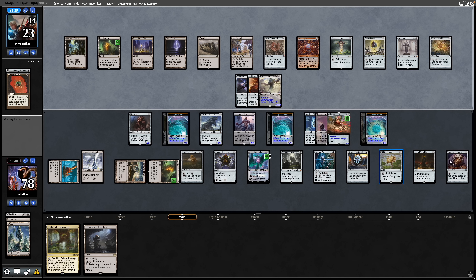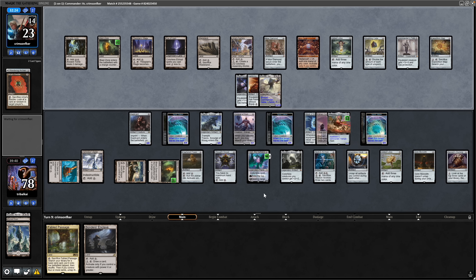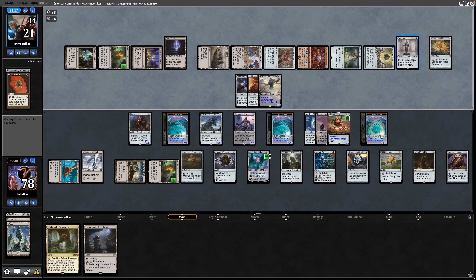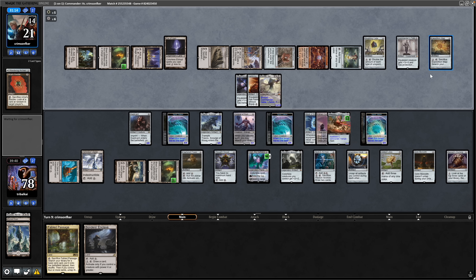We can do Sensei's Divining Top manipulation, and the Hedron Archive can be sacrificed to draw cards if needed. Our opponent drew a card and still has the Eye of Ugin available. It would be good to untap the Blast Zone and set it to one — that would destroy the Shadow Spear. The Commander's Plate and Expedition Map might be slightly less relevant, but it's good to blow up the equipment.